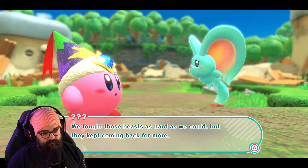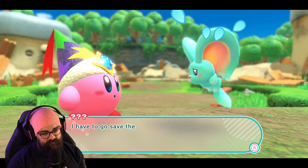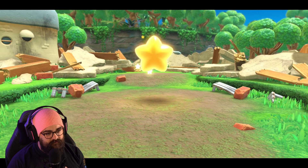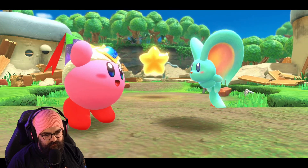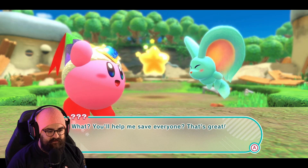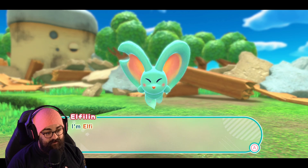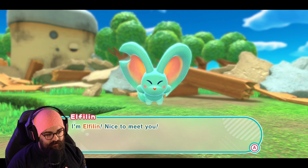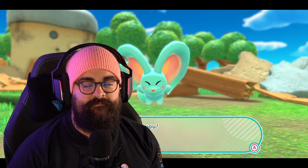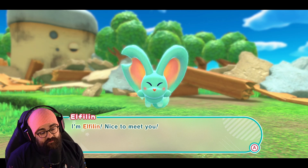You saved me — thank you! I got you. What about those other guys? The Waddle Dees, they were all captured and taken away. We fought those beasts as hard as we could but they kept coming back for more. Now I'm the only one left. I have to go save them. All right, we got this — look at how cute you are. You'll help me save everyone? Of course! What's your name? So your name is Kirby. I'm... Elphalyn. Why'd they have to give me a name like this — I have no idea how to say that. So we're gonna call them Elph.